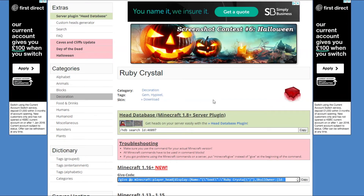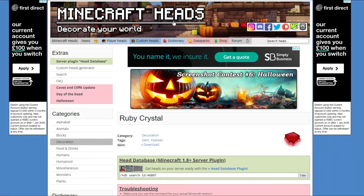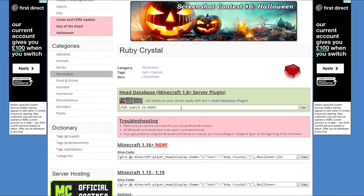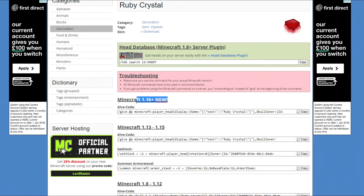I'm now on one of the pages that are going to be in the description — this is the Ruby Crystal on minecraftheads.com, which has lots of custom player heads available, including the crystals collection. To get the command, scroll down to the section that says 'Minecraft 1.16+', which has the command inside it. Press the copy button to highlight the entire command, then right-click and copy. It's quite a big field with a lot of data, but just copy it all so you have the whole command in your clipboard.